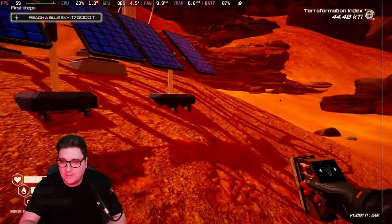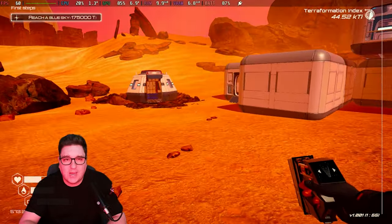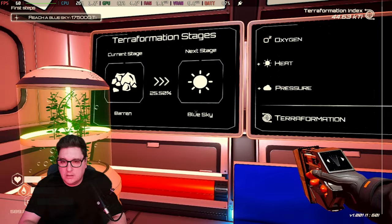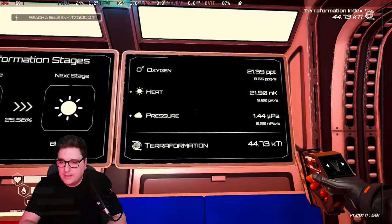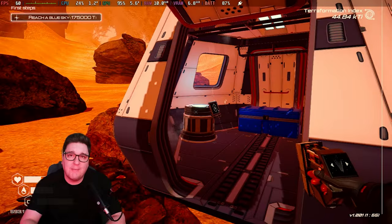For the few hours that I've been playing this game, I've not quite got to blue skies yet — the objective is to reach a blue sky at 175,000 Ti, and I'm currently at about 25% of that. Not too far away, and it's been really, really playable in the time I've spent with this game. Really happy with it. Thank you for checking out this video. If you enjoyed it, please hit that like button, subscribe to keep up with our latest Steam Deck videos, and let us know in the comments what you think about Planet Crafter and whether you'll be picking it up on the Steam Deck.